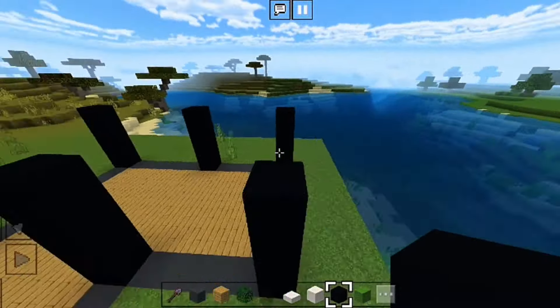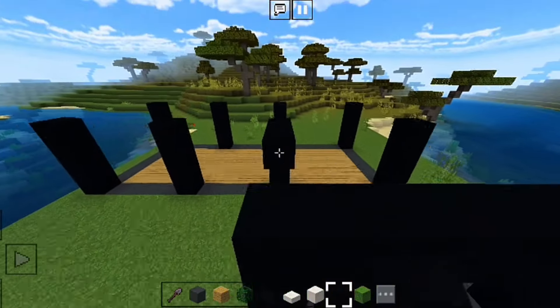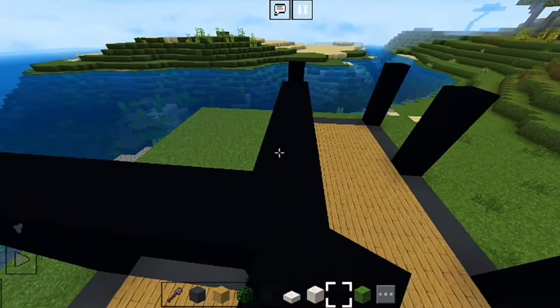Okay guys, this work is now completed. Now we have our walls built here. Basically, here we have made our walls. Let us connect them to one another — from here, cut them properly and connect them all together.